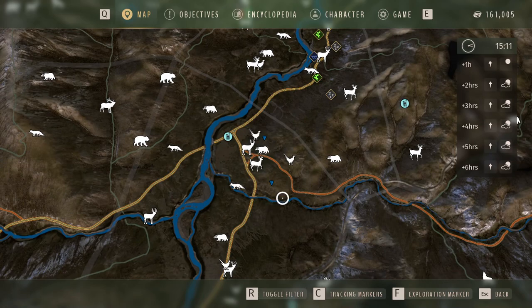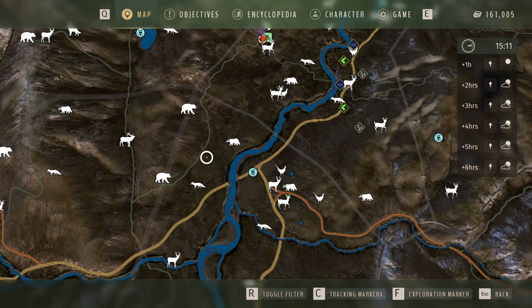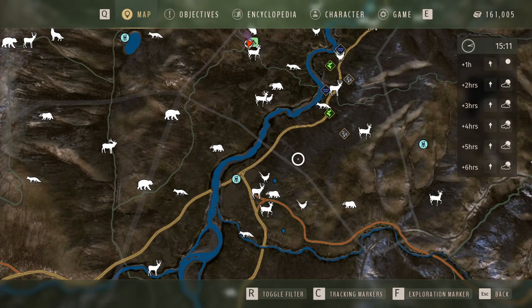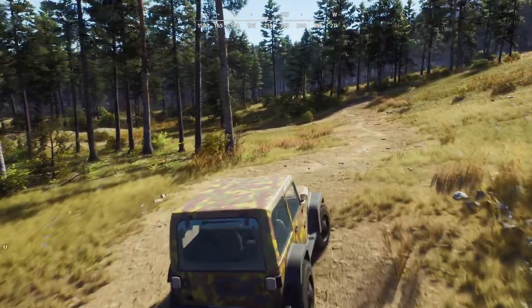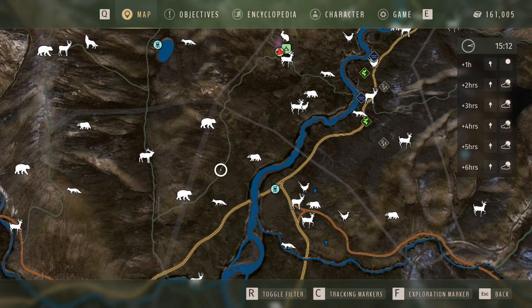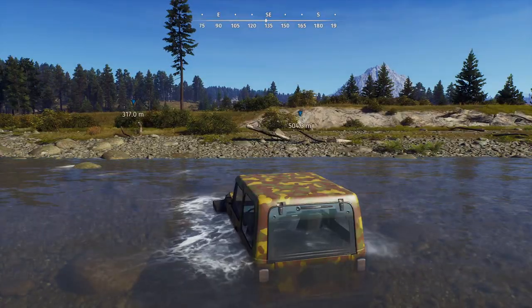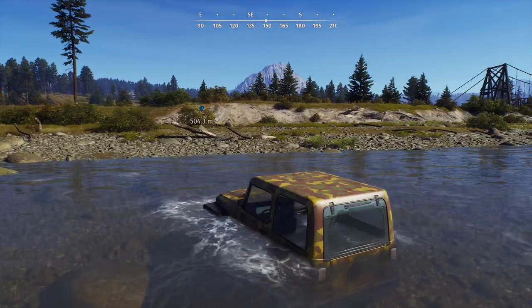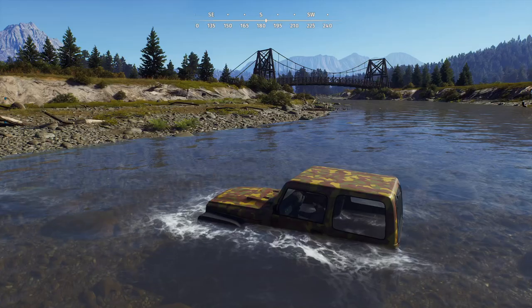I'm familiar with this mule deer group — usually they're in this one. This tower is a good spot, so I'm going to try to come in from the west and see if I can get up to that tower. It'll take a little while to drive there. There's an actual road coming down — I'll follow this little trail and maybe park down here and walk across.